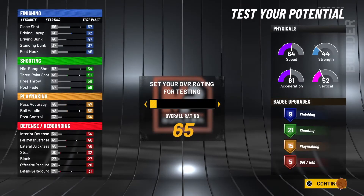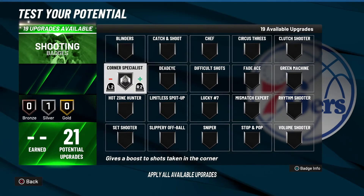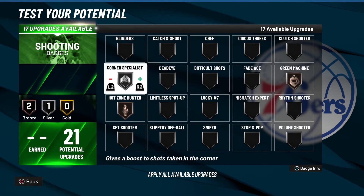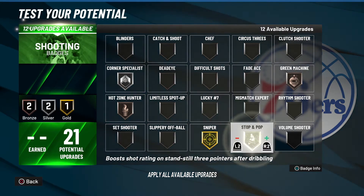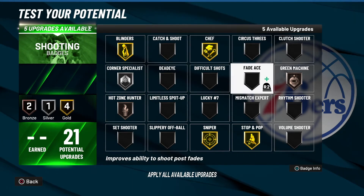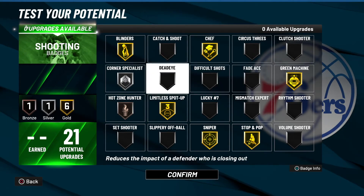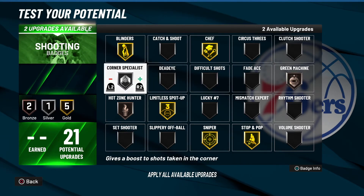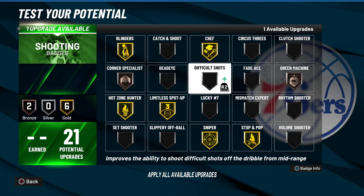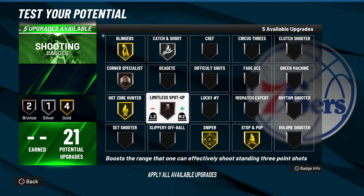For shooting badges, he has silver Corner Specialist and bronze Green Machine with bronze Hot Zone Hunter, but we aren't just going to leave him with four badges. We'll give him gold Hot Zone Hunter. You could also give him Chef and Limitless Spot-Up. You could take silver Corner Specialist down, take Green Machine away, and give him gold Catch and Shoot instead, or swap Limitless for Circus Threes — you really can't go wrong with any of these setups.